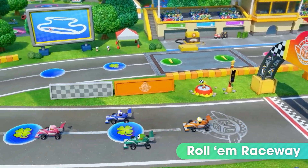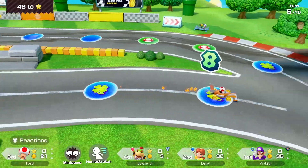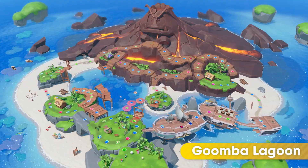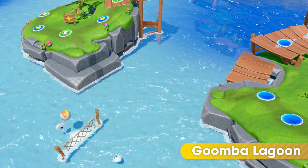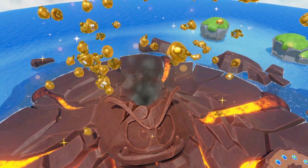Ride around and stay on track in Roll'em Raceway. With the new Turbo Dice item, you can move up to 40 spaces with a lucky roll. Here on Goomba Lagoon, the ebb and flow of the tide can change your path, and things really get mixed up when the volcano blows its top.